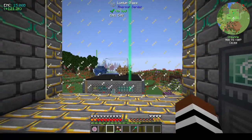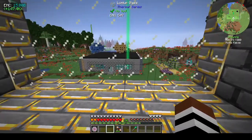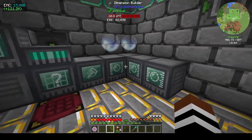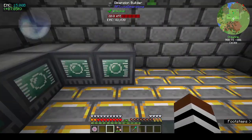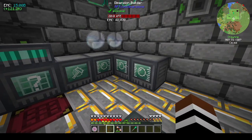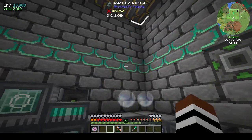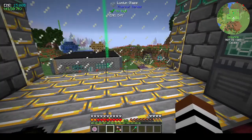Hi, this is Shane and welcome back to episode 19 of Project Architect. In yesterday's episode I made the RF Tools dimension — we made a dimension and went to it. It took a while to work out but we had a working dimension to go to. After the episode finished I decorated the room, as you can see.